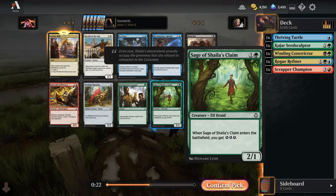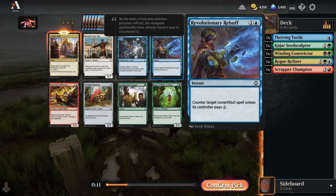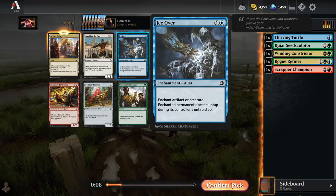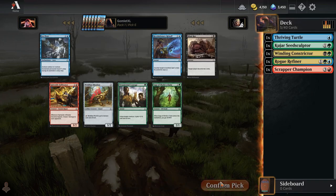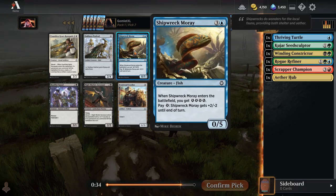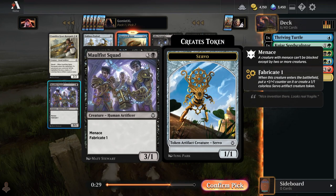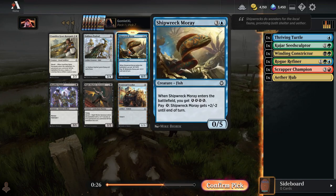I don't love the Sage because of the one toughness — there are a lot of things to kill one toughness creatures in this format. Ornamental Courage is a fine trick. Rebuff I don't like because it doesn't counter artifacts. And Ice Over I don't like because it's only locking down something that has already attacked and got some value. I do like Shipwreck Moray — not a massive fan of any of these black cards, so I think I'll just go with the Shipwreck Moray. It's just a lot of energy for four mana. Four mana to get four energy is pretty dang nice, and it's got a decent way to use that energy, being able to convert into whatever the perfect size creature is for whatever combat it's getting in.